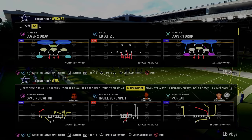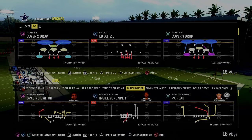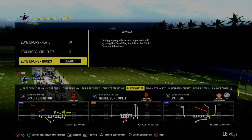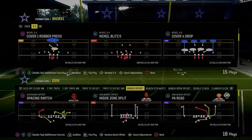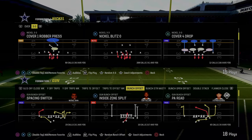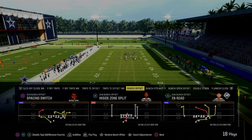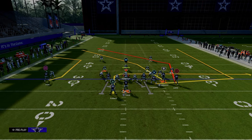Today's video, we're going to show you a really high level gun bunch money play. That's kind of a spinoff of double posts. We're going to be using double posts for this play breakdown, but it's not only out of double posts that you can get the same concept to apply. Today's video, we're going to be taking a look at the bunch offset in the Colts playbook, looking at double posts. If you want to get my entire ebook on this, make sure you join the Patreon. The link's going to be in the description.